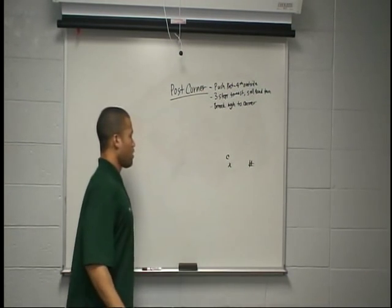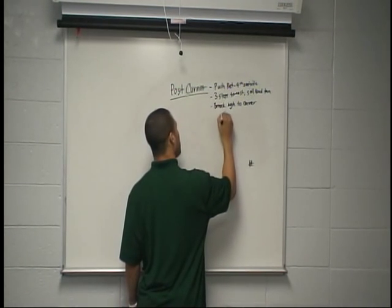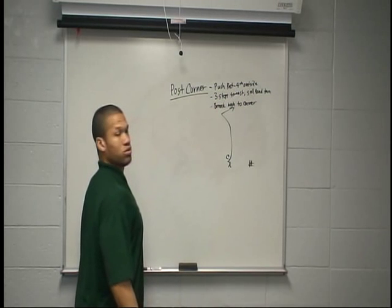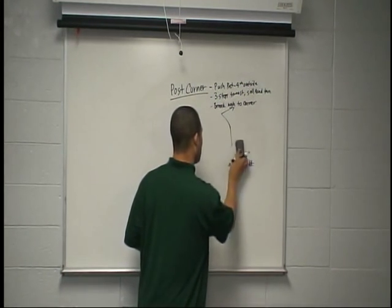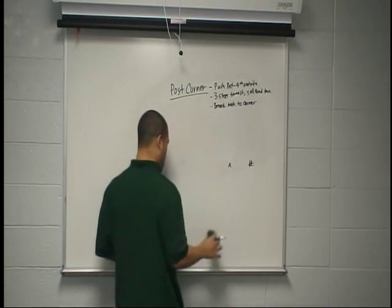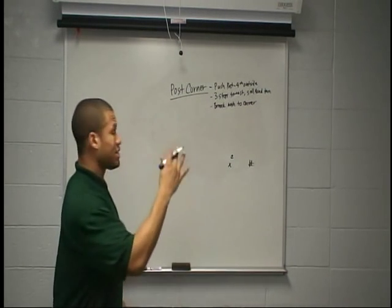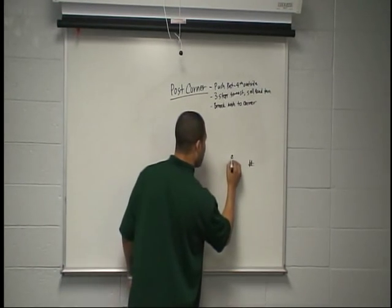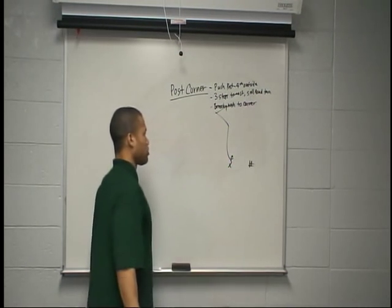Corner sitting hard inside — we're going to fire our feet, outside release, burst here, lean on him, and get out to the corner. If he's sitting outside and pressed, we can get our inside release and win here. Fire our feet, inside release, push the post, and come out to the corner.